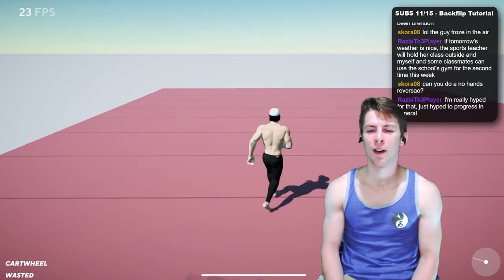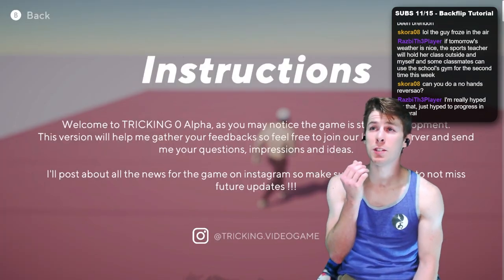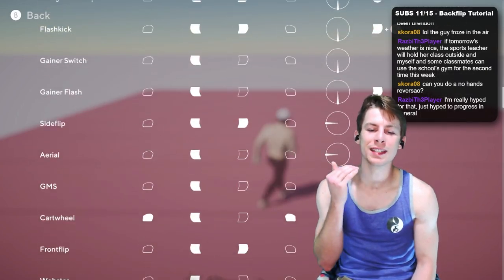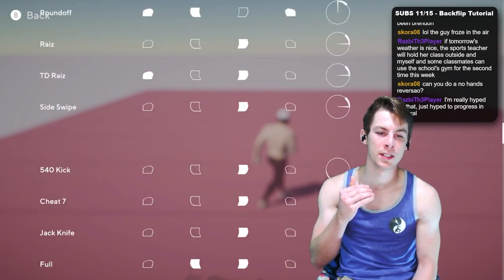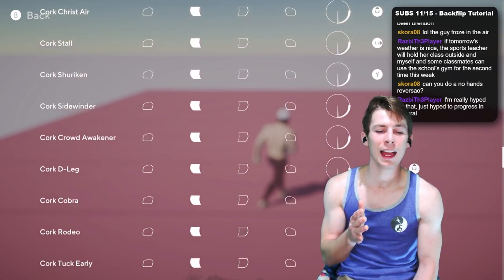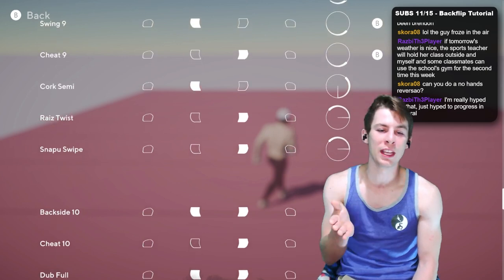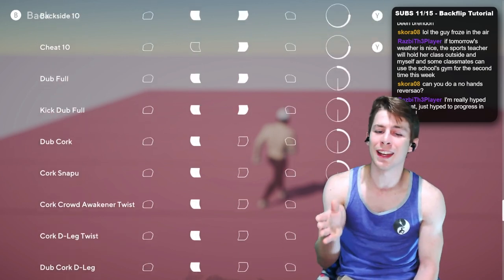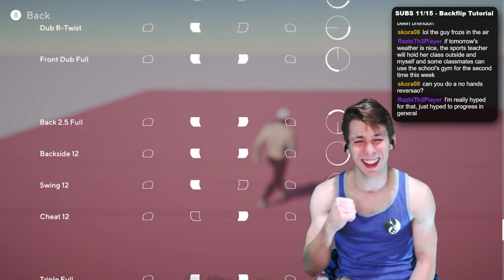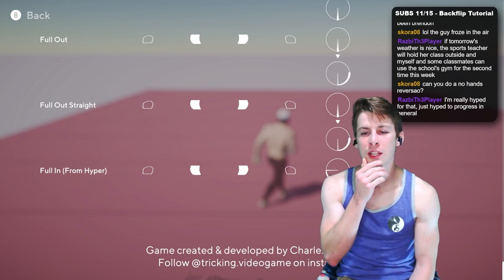Can we do no-hands reverse out? I don't even think we can reverse out — let me check if it's in the instructions. The thing about tricking is it contains hundreds of thousands of different skills and it's hard to put all of them in a game. This guy has a lot of variations for the corkscrew, but every variation you could also do for your b-twist and your fool, and programming all of that in is a lot, especially for a one-man project. Shout out Charles. Unfortunately, I do not see reverse out.